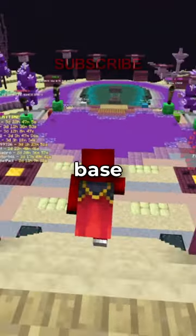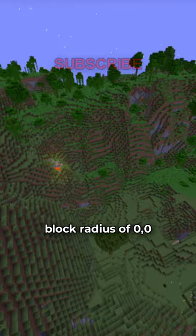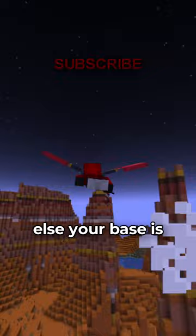What's the best way to hide your base on the Viv SMP? Well, when you go into the world, you can spawn within a 10,000 block radius of 0,0. So ideally, you want to get outside of that radius, or else your base is going to get completely raided like mine did.